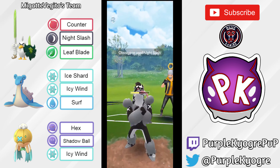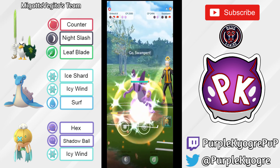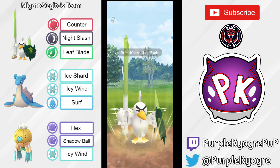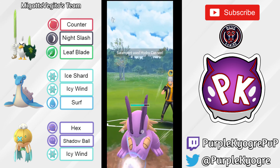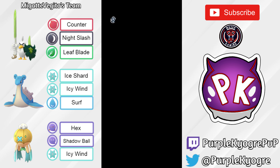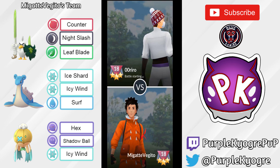Obstagoon going for a Night Slash that is resisted by Surfetch'd. Surfetch'd going for the Leaf Blade — will the opponent commit the final shield? No, they will not. So it looks like this Obstagoon is going to go down to Surfetch'd. In comes Swampert, going to be hit with a Leaf Blade. Swampert definitely has to shield this — this game is over. The opponent has two shields so they could safely double shield it. It looks like Driftblim is not going to see any play in this battle, but that's okay. Really great game — I really enjoyed that. Let's go ahead and take a look at the next game.